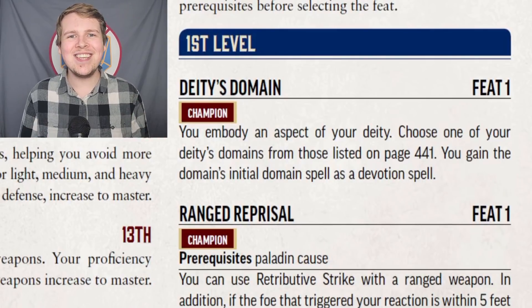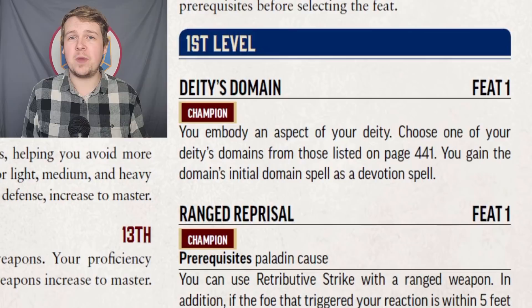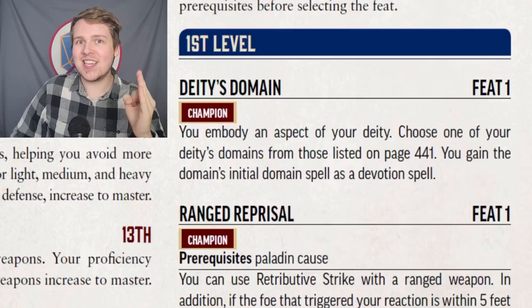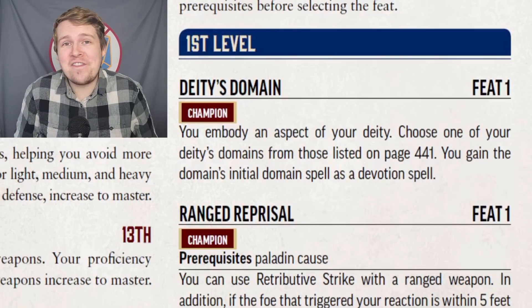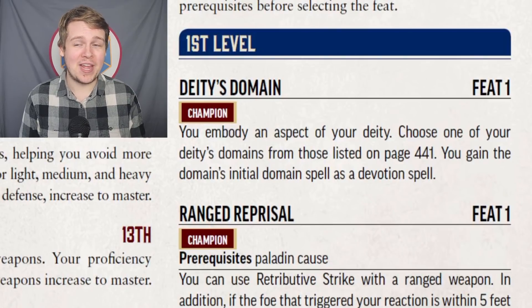Starting off with level 1's Deity's Domain. This lets you pick any domain spell listed under your deity. I highly recommend checking out my older video where I go over all of the cleric and champion deity focus spells, because 90% of them are garbage. You get a new focus spell — but what's awful about this feat is you do not get a new focus point. Most feats and features that give you a new focus spell also give you a new focus point to expand your pool and let you use it more. But not Deity's Domain, and I just double-checked the errata — it's not fixed in there either. So Deity's Domain does not expand your focus pool to two focus points. That's miserable. Not worth it at all.